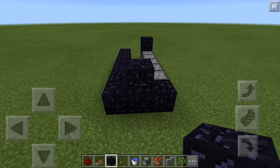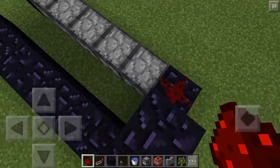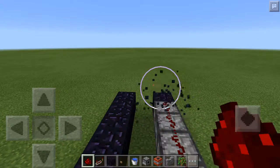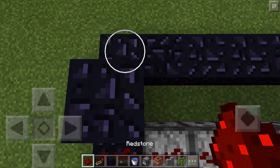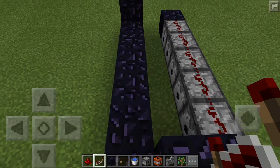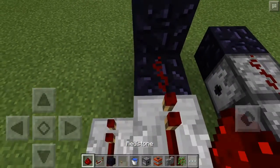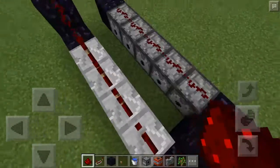Go ahead and start with this. Place redstone right there — can I crouch? Right there, right there, all the way over here. Break that block and put that right there, I'm sorry guys. Then place redstone right there, repeater there, there, there, then redstone, then redstone on top.